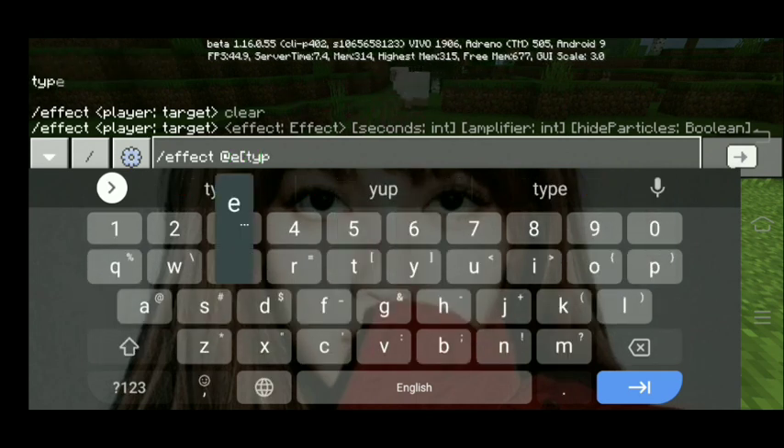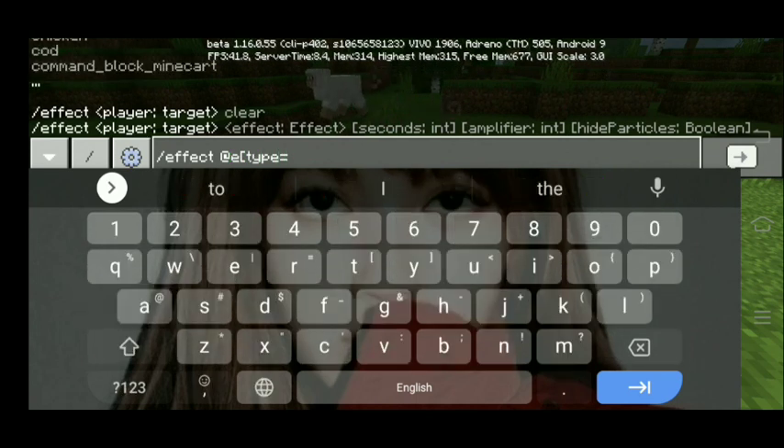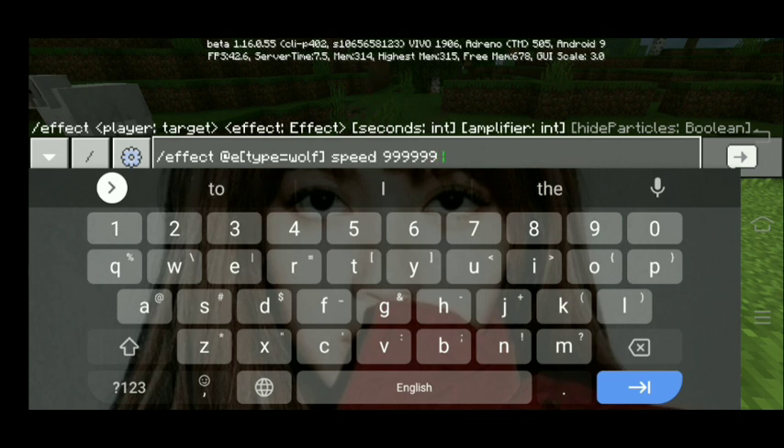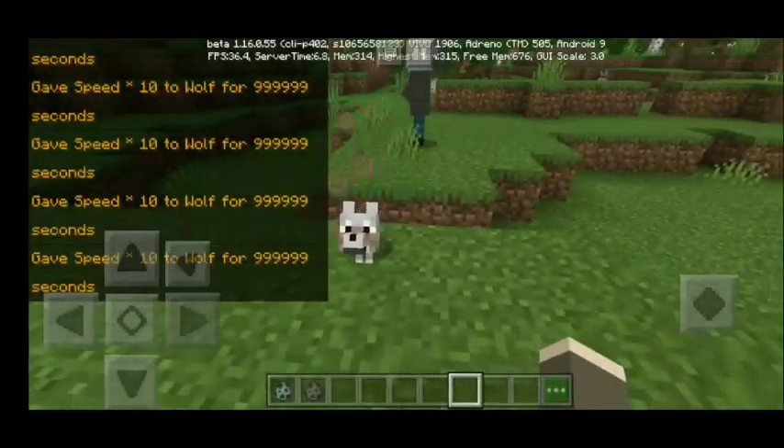Alright guys, I'm going to reduce my pet wolf's speed. Slash effect @e — I'm going to do the same procedure — then give it Speed, then 9999 seconds, but I'm going to reduce the amplifier. I'm going to make it 10. Okay, here we go.